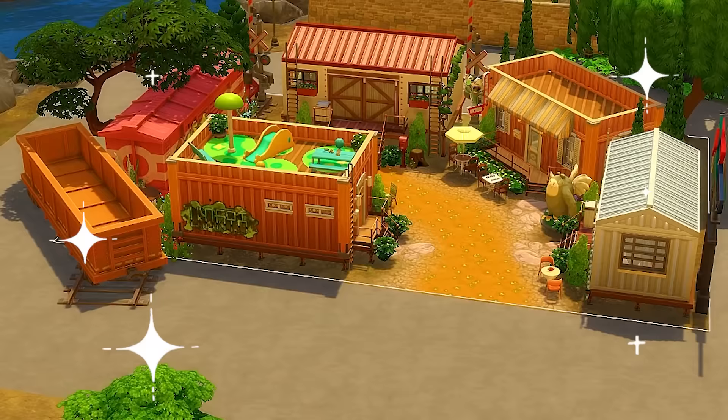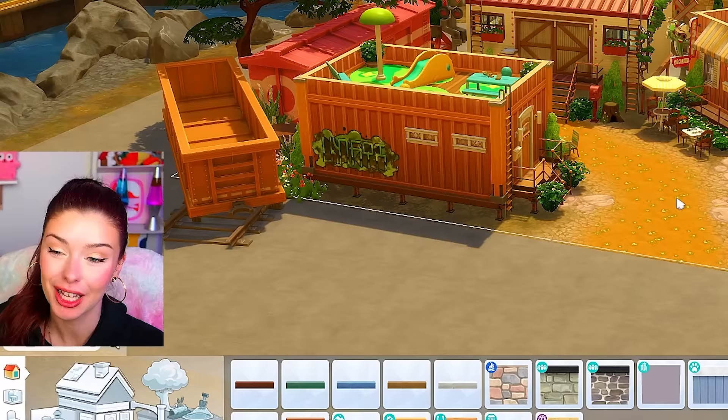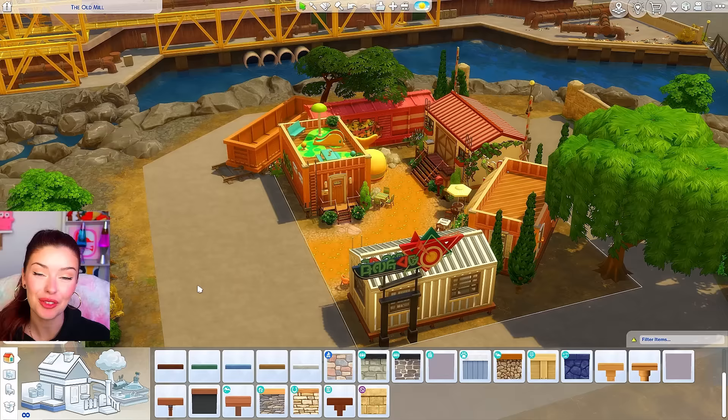So that is how our really weird train yard turned out. I can't get over the splash pad on the top of that one, but I'm sure Sims will have a blast with that. Let me know which one was your favorite in the comment section down below and let me know any video ideas you want to see me do in the future. If you guys like the video, don't forget to like, comment, and subscribe — thank you so much for watching, I'll see you in the next one.